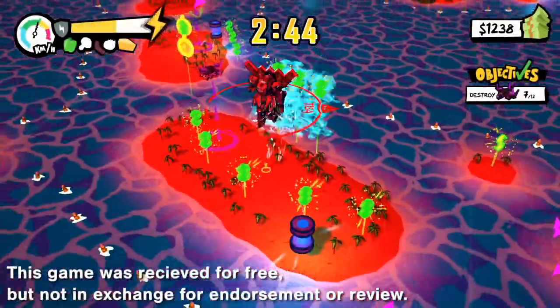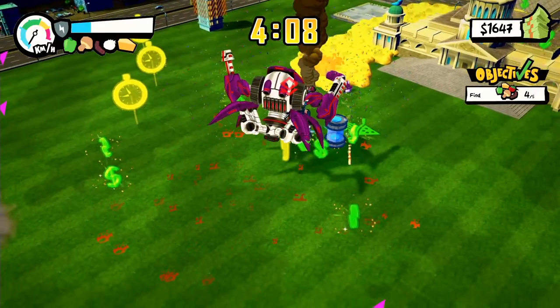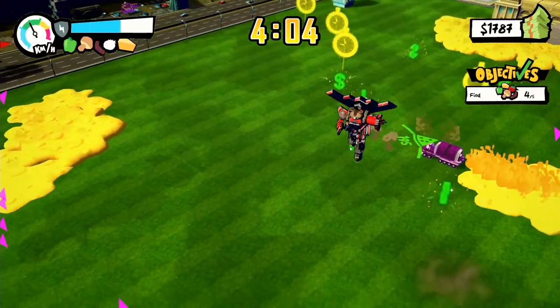From Brakefall, the developers of some lesser-known titles like Marvin's Mittens and Starwalls, comes a third-person action platformer featuring a 10-story mobile pizzeria. Today we're going to be taking a look at Pizza Titan Ultra.